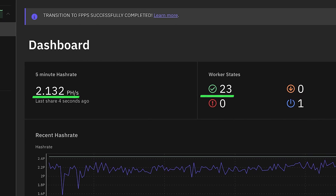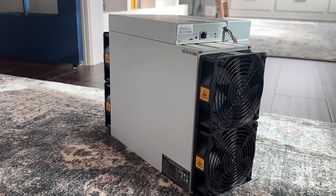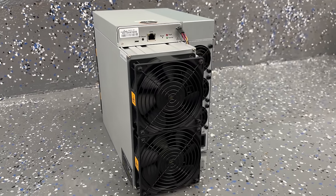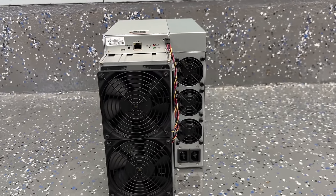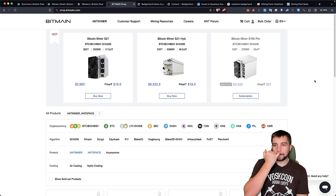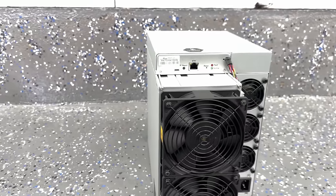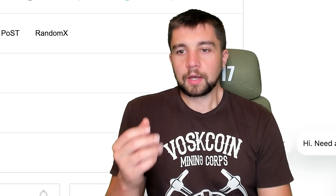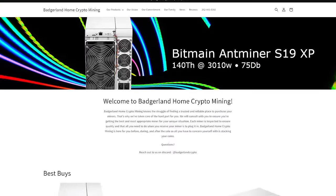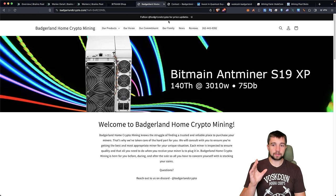We're going to be looking at the S19K Pro 115 terahash-per-second version and contrasting it to the 120 terahash-per-second version. These are flying off the shelves — they're one of the go-to pickups right now, very good miners, probably the best of the last batch and the last hurrah for the S19 series. We see them at $2,500 directly from Bitmain, and I did get this one from Badgerland.